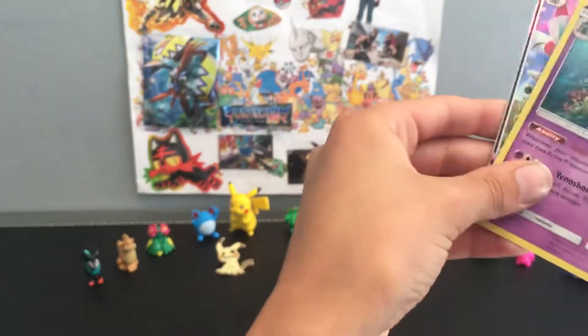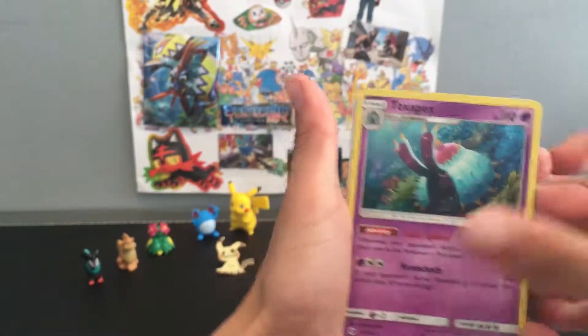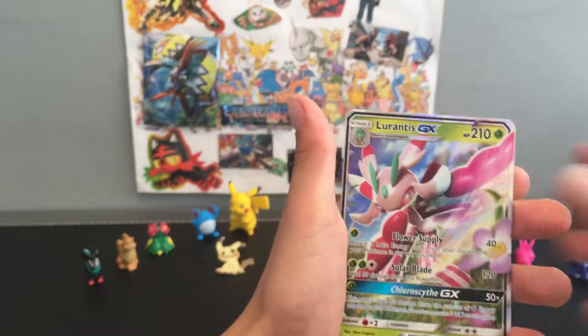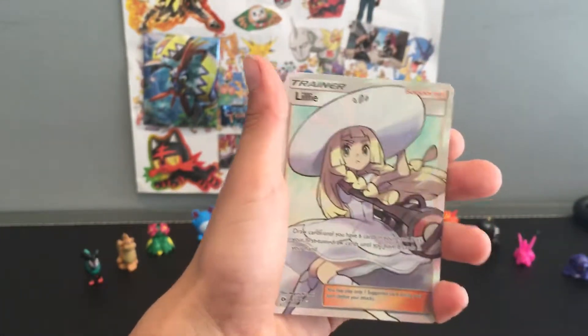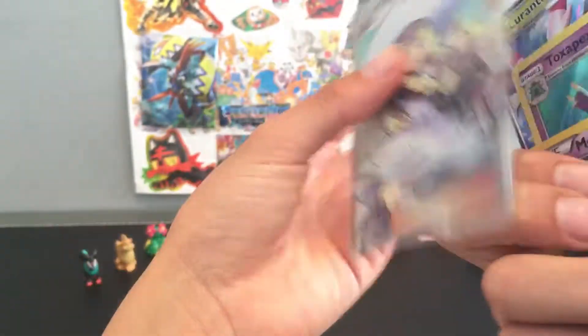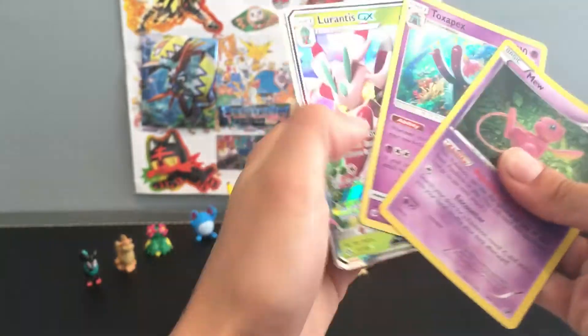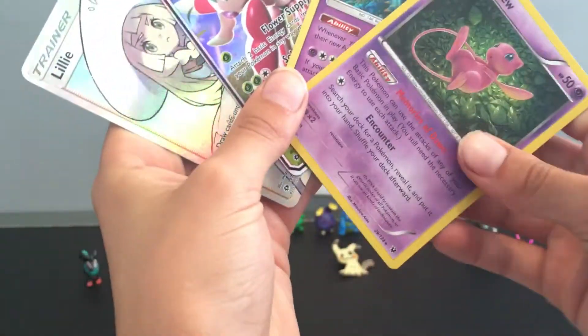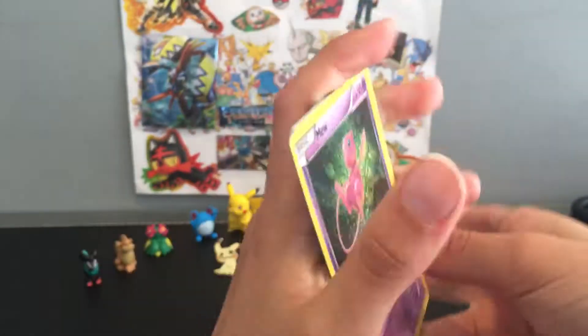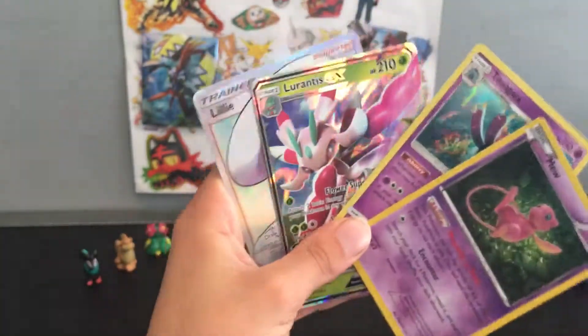Now I'll do the recap. So first we got the Mew holo, then the Toxapex holo, then Lurantis GX, and a full art Lillie trainer - which is really cool. Those were the good cards. That's gonna be it for this video - hope you guys enjoyed, if you did leave a like, and if you haven't already please subscribe to my channel. Thanks for watching, see you next time!